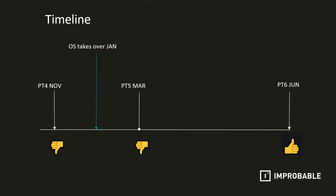This is a quick summary of how external playtests went in terms of the lobby. For PT4 in November 2019 — PT stands for public test — the lobby got a thumbs down emoji, because there was a period of time during the test where players were unable to press the click-to-ready button. And of course, that is not good. As a result, the online services team were brought on board in late January. Unfortunately, PT5 was also thumbs down.